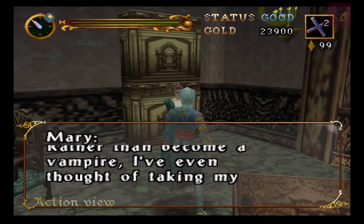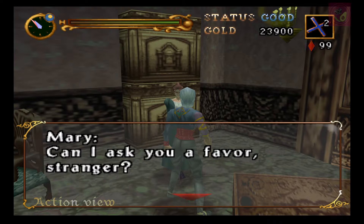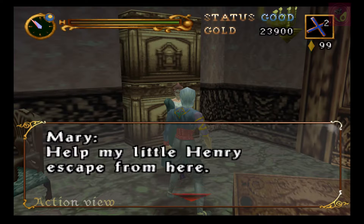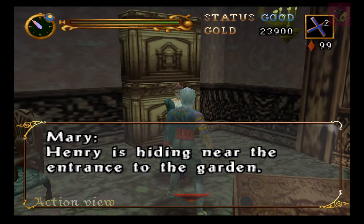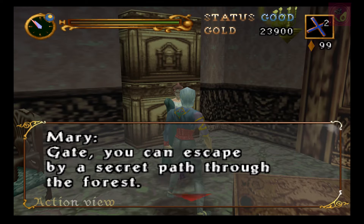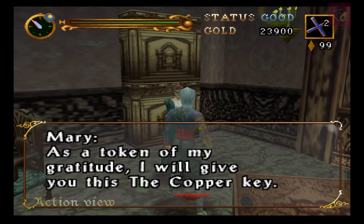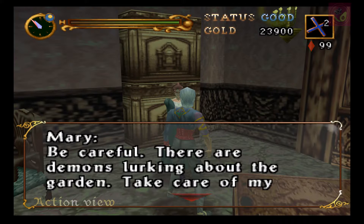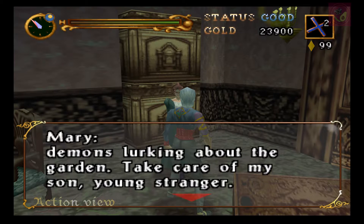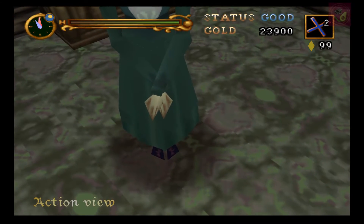La señora Mary nos está relatando la historia: su esposo ha sido convertido en vampiro y ha tratado de convertirla a ella y a su pequeño hijo. Te está pidiendo que lo rescates y lo ayudes a escapar del castillo. Lo está escondiendo en una parte del viejo jardín. Tienes que llevarlo a la parte este del jardín, donde hay un pasadizo secreto. Te dará una llave de cobre por la molestia.